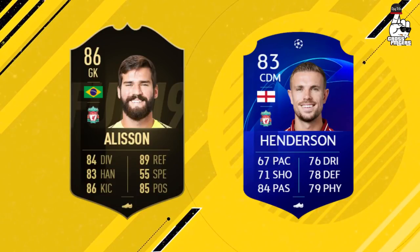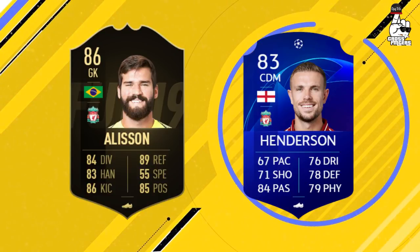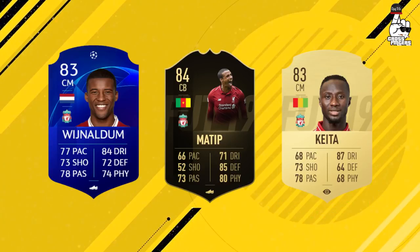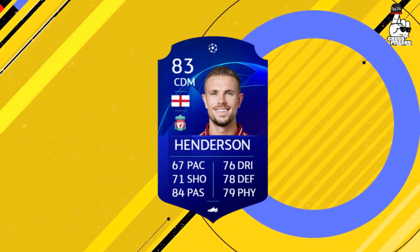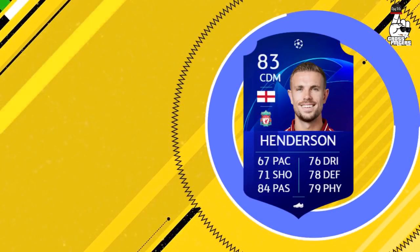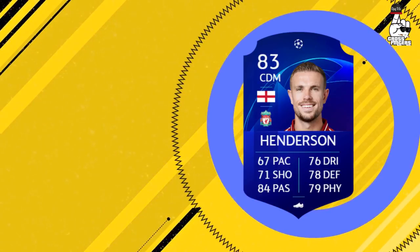Sterling's past club is none other than Liverpool. Players like Alisson in-form, Matip in-form, Wijnaldum UCL card, and Naby Keita — or even players like Lallana — can be used in a Liverpool-themed squad. Players like Henderson, whose price is currently around 5k, will go to a minimum of 10k when the SBC releases. That's a 5k profit per player — buy one, sell another, and it's that easy.